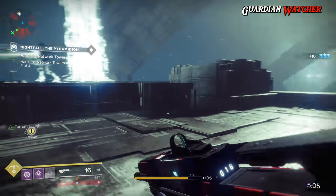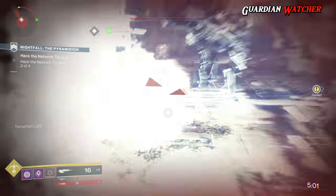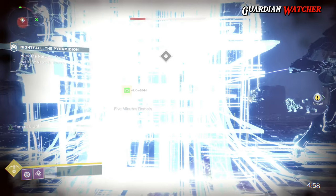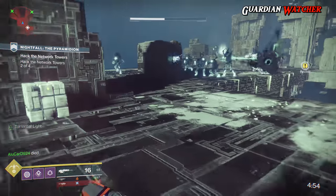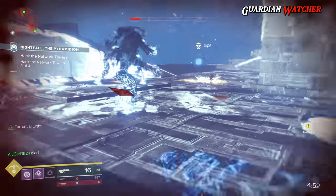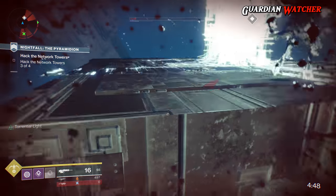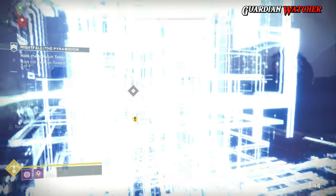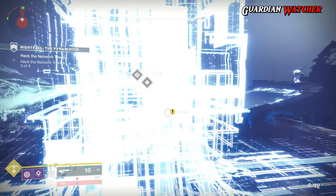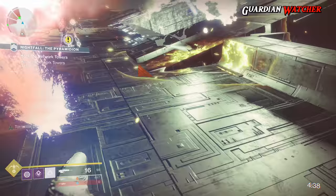And if you have more than one Hunter, then you can split up the Confluxes between you. As of this video, it is imperative that you use the Graviton Forfeit if you want to do this section of the Nightfall or the Prestige Nightfall fast and save a lot of time. Trying to do this area without the Graviton Forfeit will pretty much just get you killed because you won't stay invisible long enough, and you'll be wasting even more time.